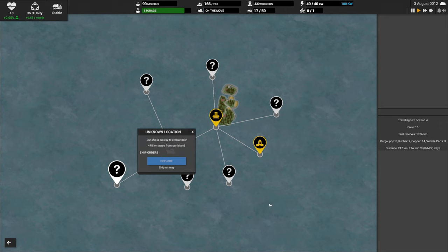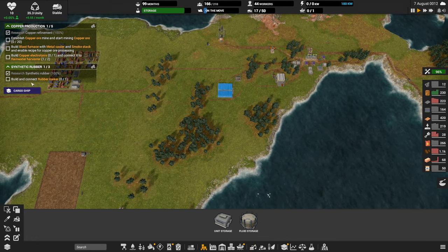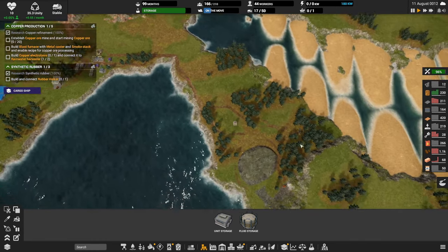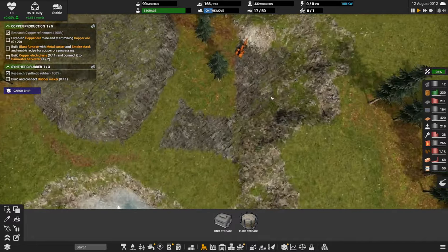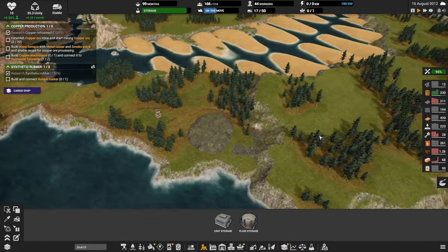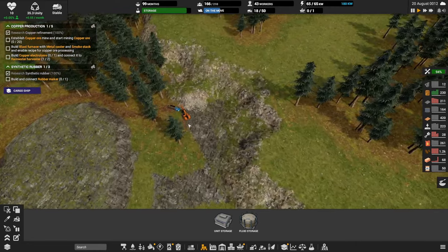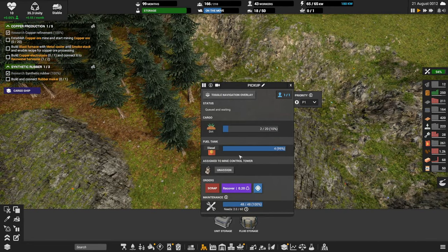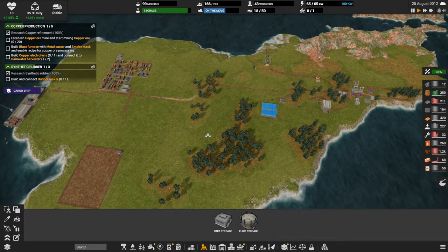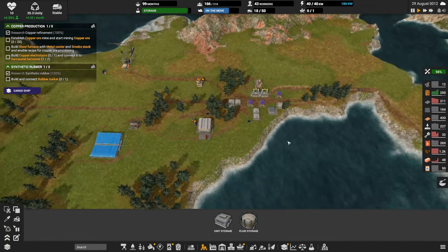We achieved that objective and we'll collect our 60 brick bonus. We're kind of stuck on copper waiting. Maybe I can assign one more truck over to this mine control tower — that'll keep these guys moving a little bit faster. Get a third truck on that. The other thing we could do is put a dump site closer to this mine so these trucks aren't having to go so far to dump. We'll save one excavator for copper — let him just sit tight for a bit.